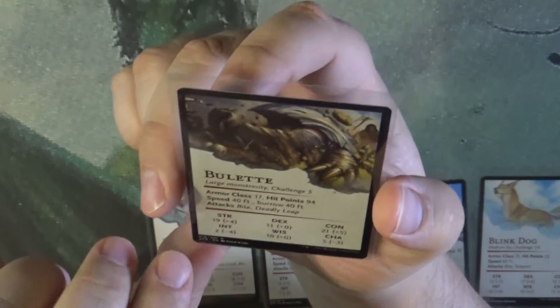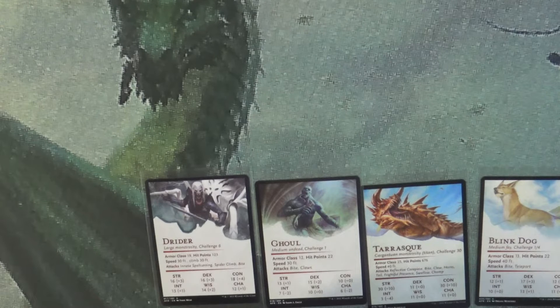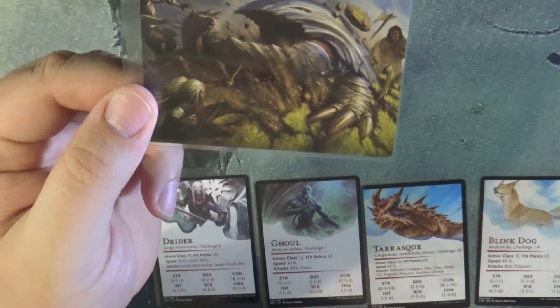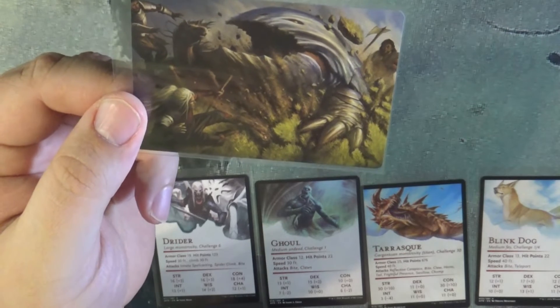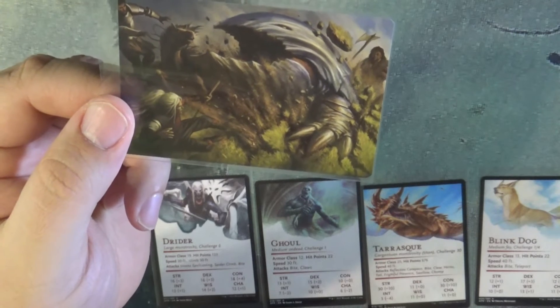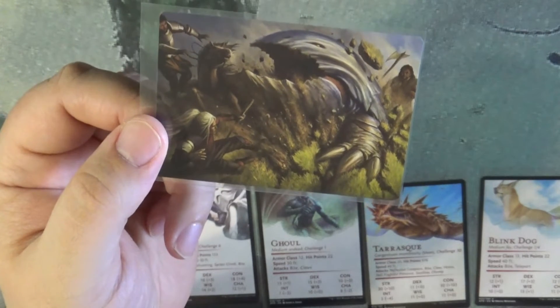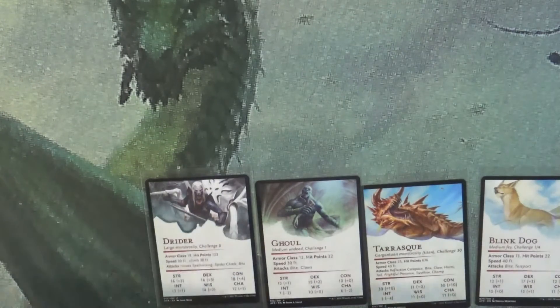And then we've got our bulette. This is basically an armored biter with a deathly leap — a large monstrosity. It likes to burrow. Think of it as a combination of an armadillo for the shell, but then a creature that actually likes to burrow like a mole, and it has big claws. Not your ordinary garden pest either.